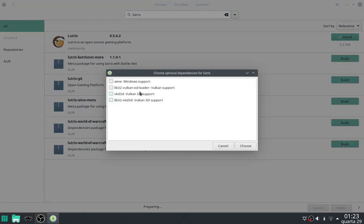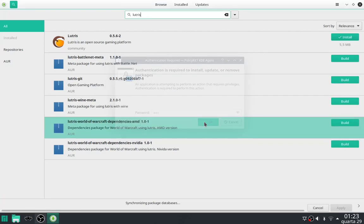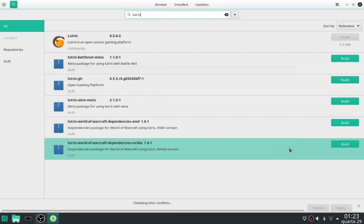Now we need to install wine dependencies. Check mark all of them just in case the game needs it. Then apply and wait for it to install.